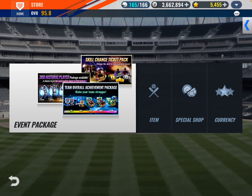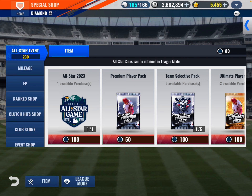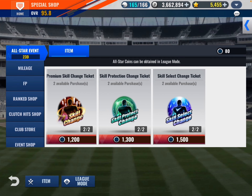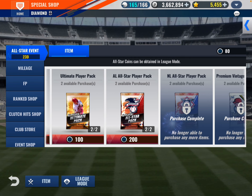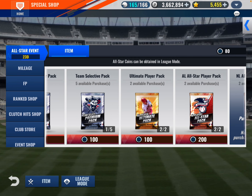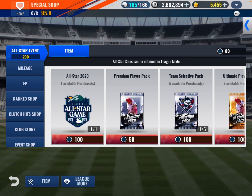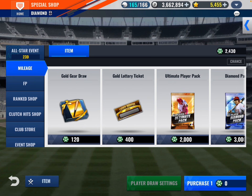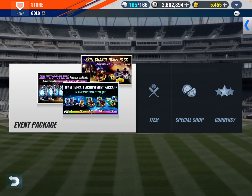If you go in the store, go in the special shop — you got 23 days to collect whatever you can. The All-Star coins — use the 10 coins per game in League mode. I have Diamond Packs, Skill Change — you want your Skill Change. I pretty much got all the good stuff. 1,000 coins will get you two Diamonds. Team Select Packs, Ultimate Players. This is a Mets team, so I don't really need All-Stars from the American League. I don't have anywhere close to getting Sig Packs.